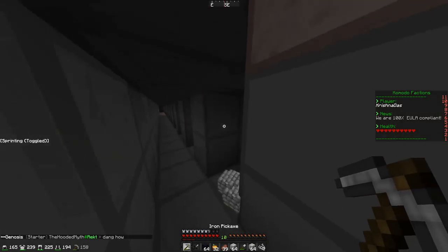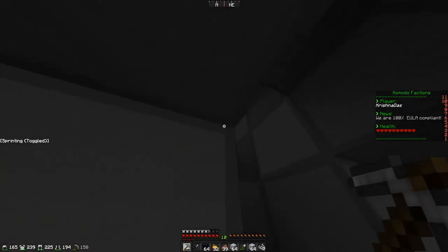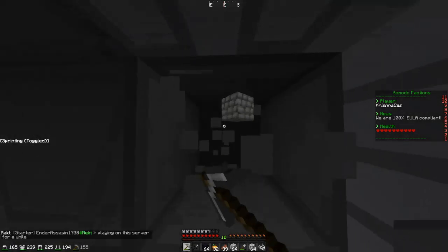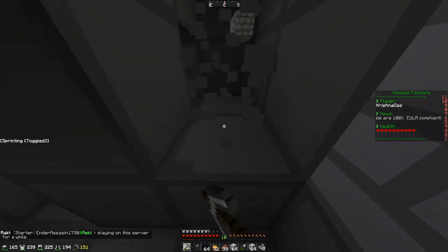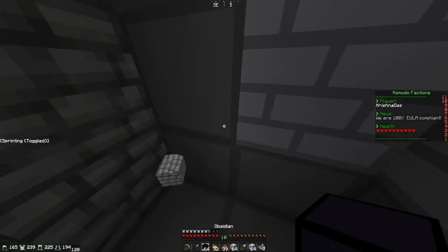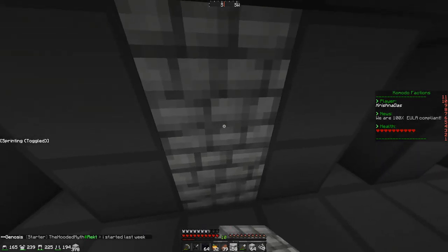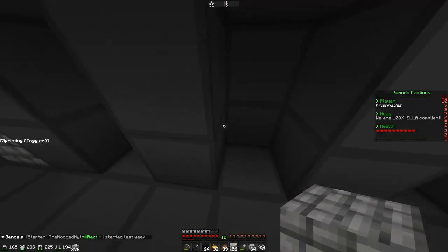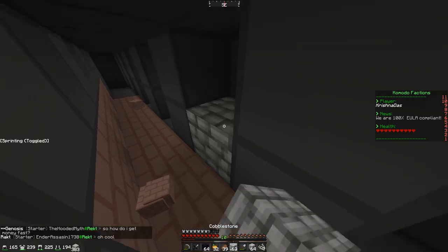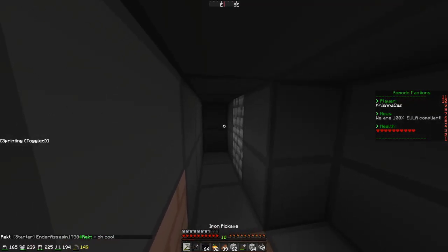We've cleared out enough space but it's not deep enough. I think we can start out with some rooms. The rooms are supposed to be super small but I want to change the plans and make them a bit bigger. These are like rooms for people to actually stay in - in case of emergency, or just to hang out. If people don't want to fight, it's a pretty good hangout place slash shelter.